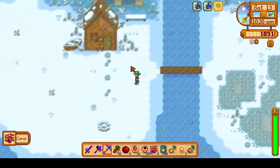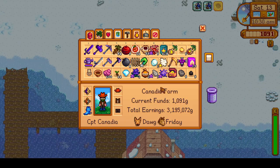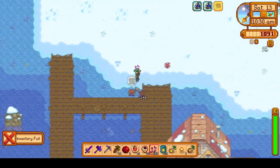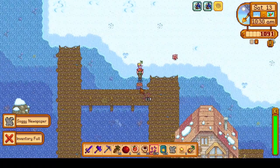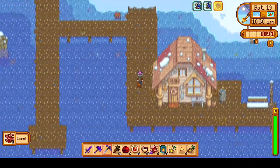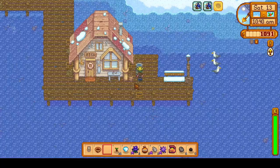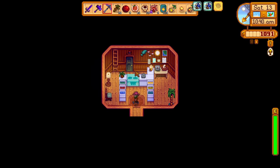The palm fossil can even be found in bone nodes at the dig site on Ginger Island, so it's strange that we haven't gotten one yet. While at the beach, we'll forage and harvest a crab pot, since we still need a shrimp and a lobster for the fish collection. We also have 100 bug meat to drop off, completing Willy's Juicy Bugs quest.